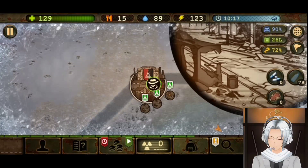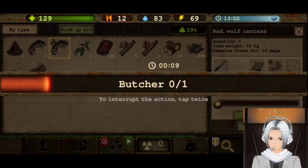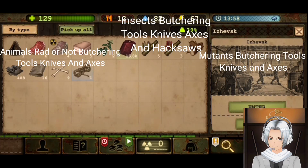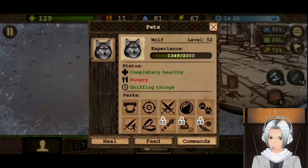I am going to start hunting. Okay, so we got some carcasses. You need something to use in order to butcher this. What type of carcasses? You can get meat. Even your companion needs to eat.